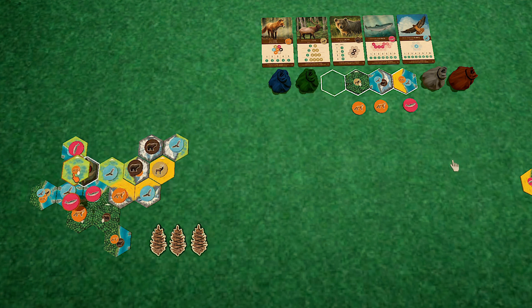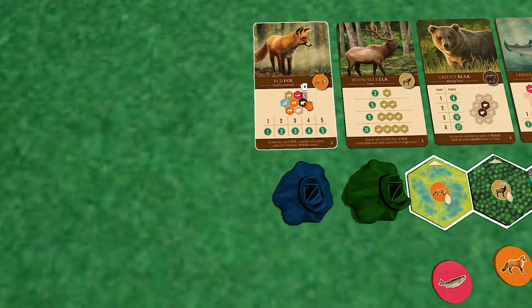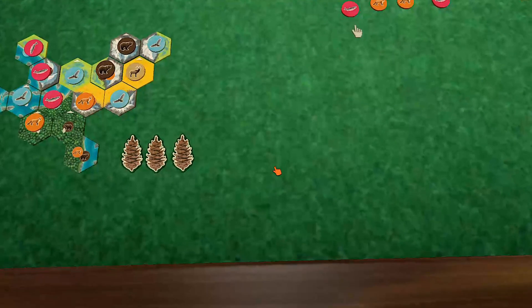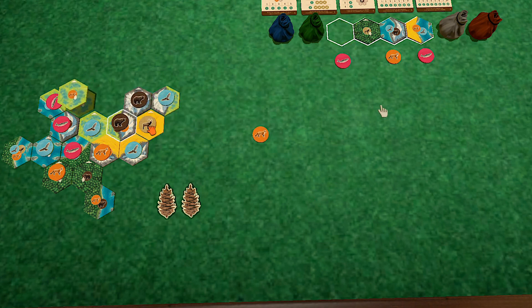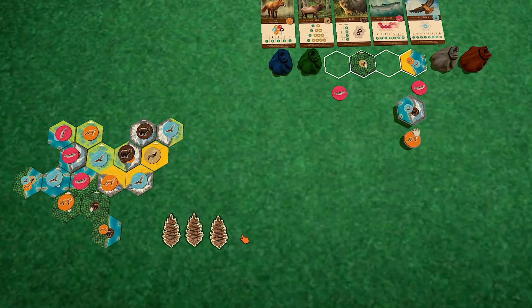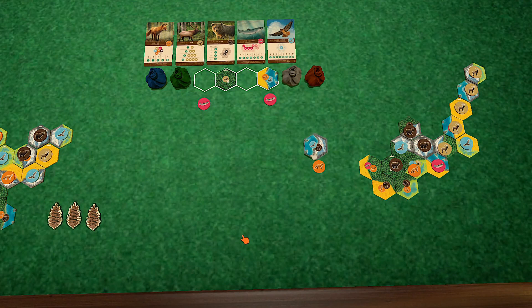I think the fox is the hardest one to navigate. The fox scores one point per adjacent animal that is different — one point per unique animal around it. So if I've got two hawks adjacent, that only counts as one unique animal type. That's not so bad. I'll use one of these and take this tile — get my pine cone back.